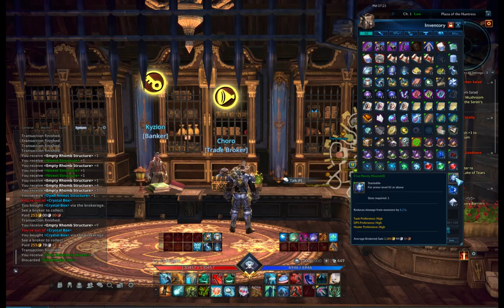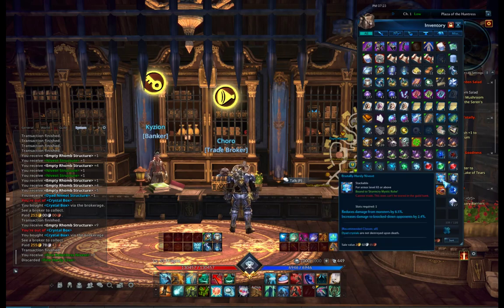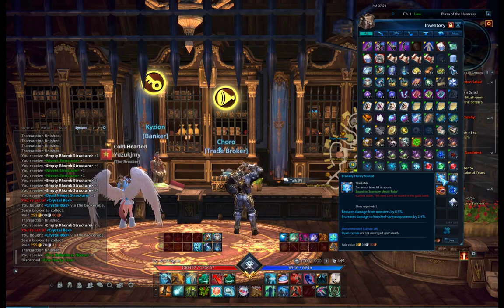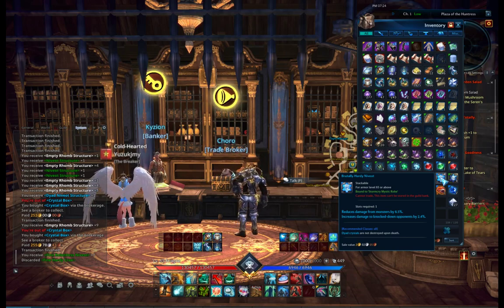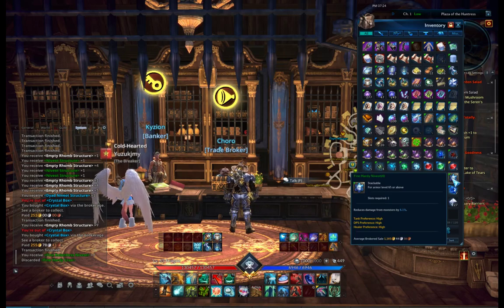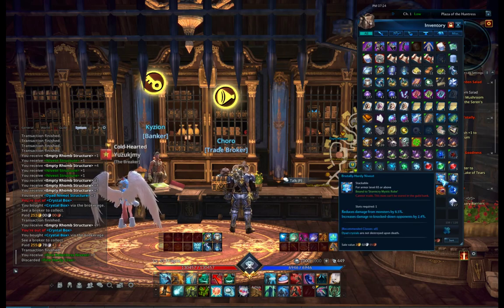As you can see, one is 8.1 percent and the other one is 8.5 percent, and it always has a second random bonus - for example, increases damage to knocked-down opponents by 2.4 percent, which is a very good hardy neviot. The second bonus below will always be random, but the top one will always be 8.5 percent.